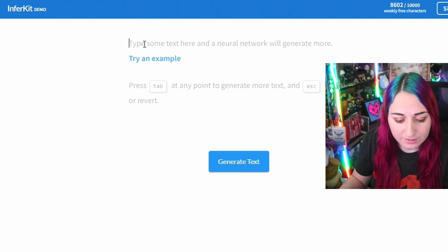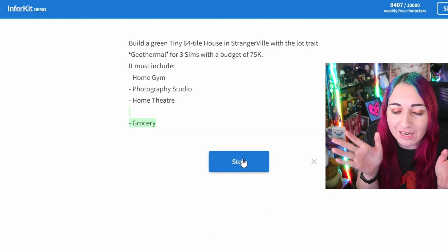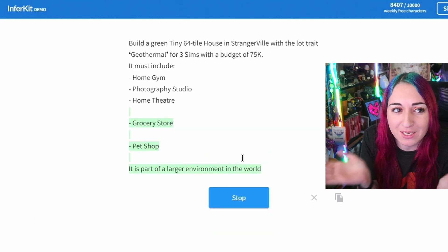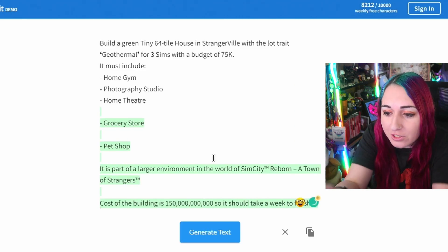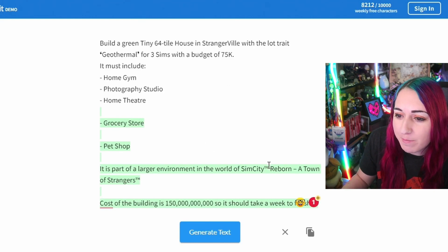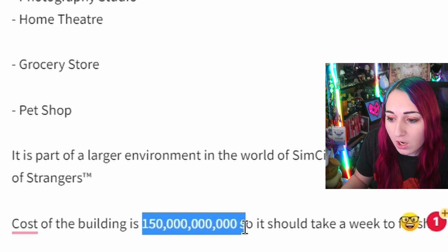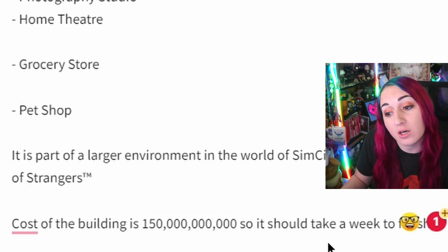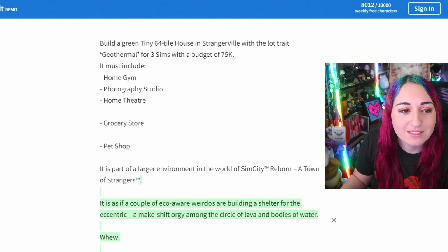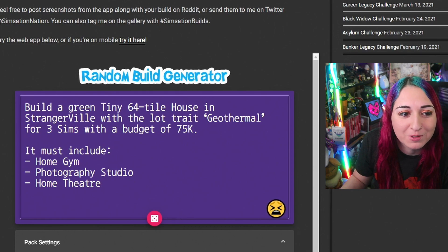We copy and paste the house information into the second generator hoping for more details. Instead, it invents something called 'Sim City Reborn: A Town of Strangers' — not a real thing — and suggests a budget of 150 billion dollars. That's definitely not happening. Change of plans: I'm going to follow the build generator first and figure out how to use the AI along the way, because it's not really helping me right now.